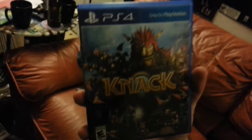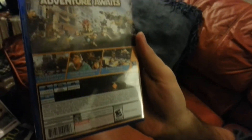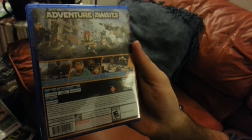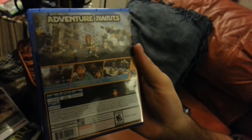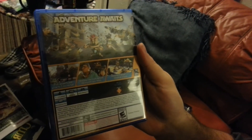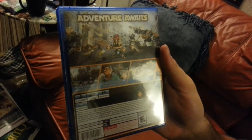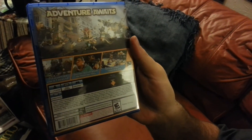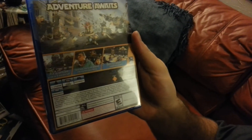Now you have this baby right here — Knack for the PlayStation 4. And you know what's crazy about this game? It looks really good. It's brought to you by Sony and made by one of the original creators of Crash Bandicoot and Spyro, who was also a lead architect on the PlayStation 4. It does have a 37 gigabyte minimum install, DualShock 4 is supported, one to two player output, and HDMI output is 1080p.